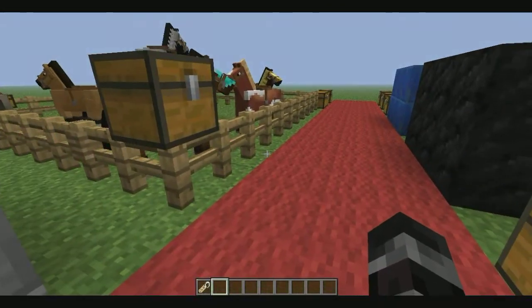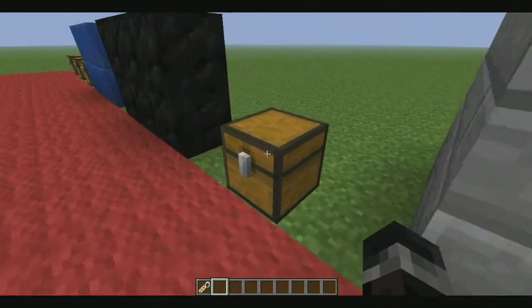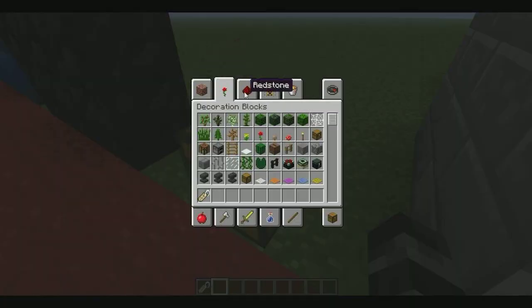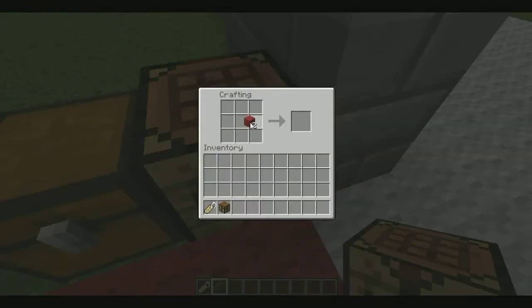I have all the new stuff from the update set up here. The first one is carpet, as you saw. You make it by putting two of the same type of wool in a workbench next to each other, and that will give you three carpet pieces.